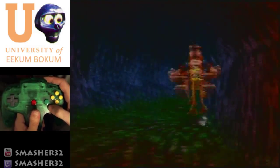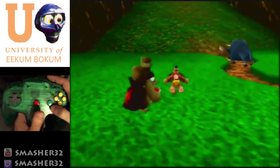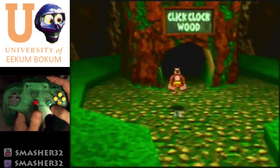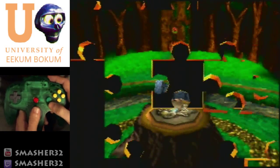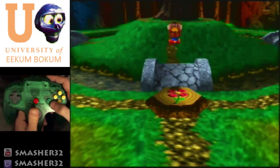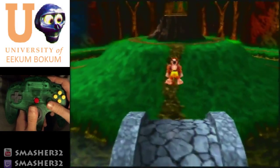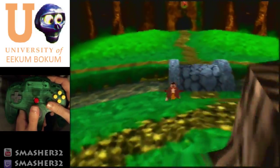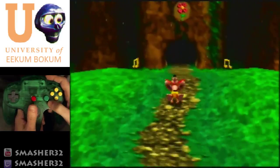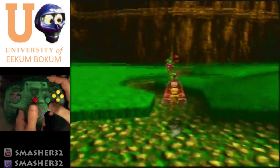There might be some inconsistencies between the two parts, but I should definitely have 20 out of 20 jiggies right now, not 19 — we're gonna pretend that's normal. Anyway, Click Clock Wood — we're gonna stomp this switch and enter Talon Trot. Keep going, and notice all these notes that are out here — we're gonna avoid those. We're gonna get the two on the right later after spring, and the left two once we go back to spring. We're gonna do two visits in spring.